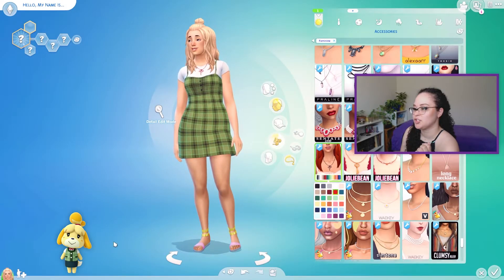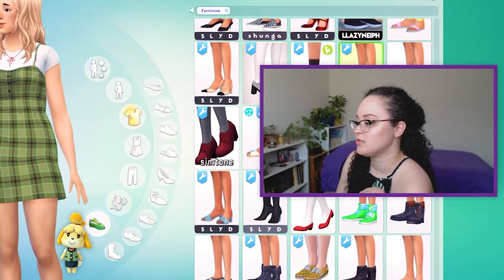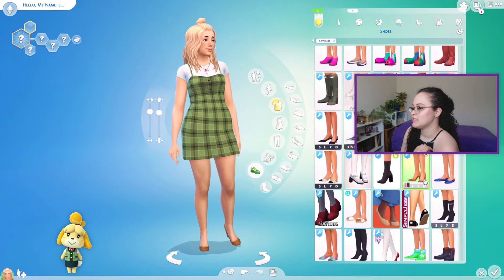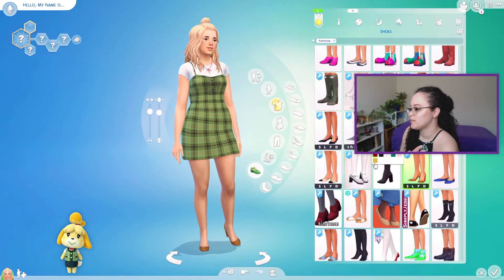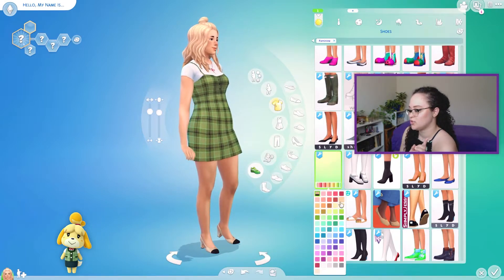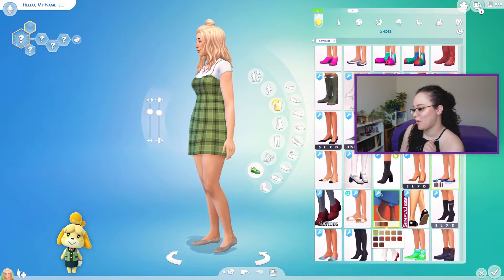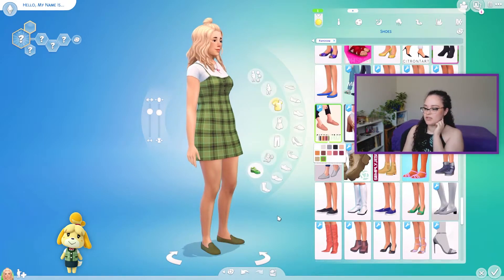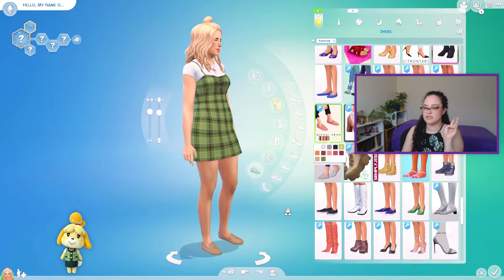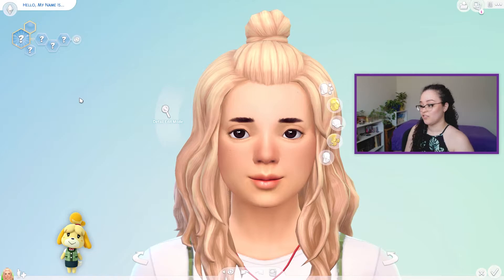Let's give her some little shoesies, even though Animal Crossing characters can't wear shoes. I feel like she'd wear like some sensible nude heels or something like that, or maybe like this. This is a very casual Isabelle — this is like Isabelle on her day off. How about these, or maybe in green? I might do like the nude skin tone color because she's not wearing shoes in the real game, so I feel like this makes sense.